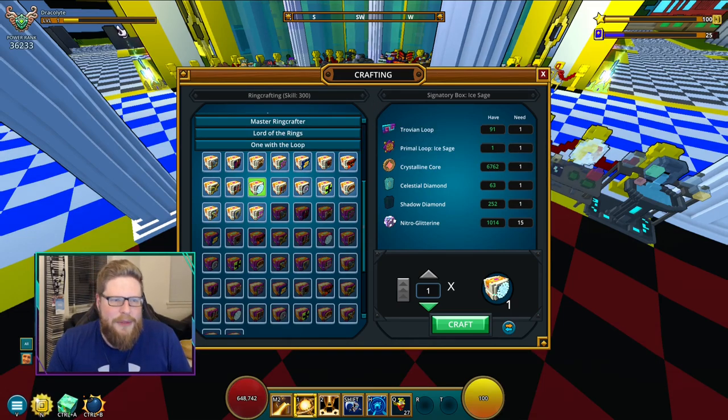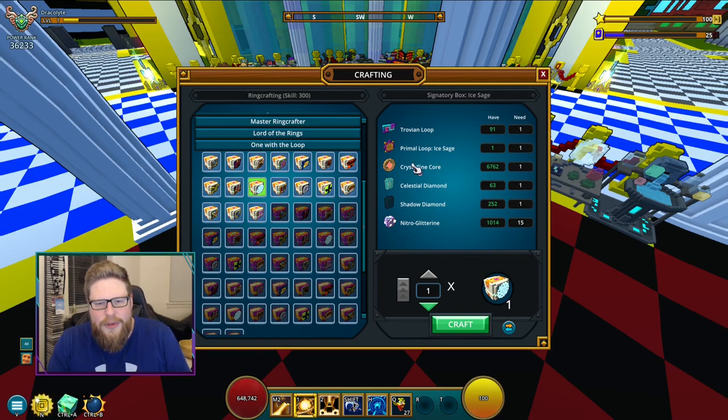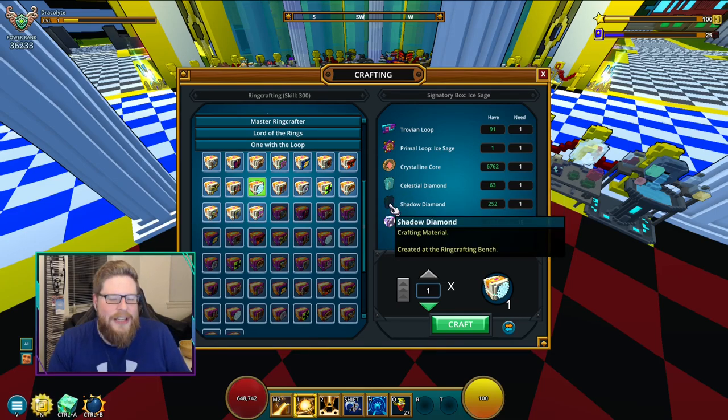The crystal rings are going to use loops. The loops you get every time you earn yourself a Paragon level — when you get to max level you start getting Paragon levels. You can also get them from the Pinatas. You can also get some boxes from the Pinatas, and those boxes contain primal loops. You just open those and whatever class you are on, it's going to give you a primal loop for that class. So if you have two of these boxes, you're guaranteed to get at least one primal loop per box. If you want one on your Dracolite, open the box while on Dracolite. If you want one on your Neo Ninja, switch to Neo Ninja first and then open the box — it's whatever active class you have right now. The Clutchline cores are from Geo Topside worlds. These are the Celestial Diamonds and Shadow Diamonds that we were talking about — that's why we're going to need them.